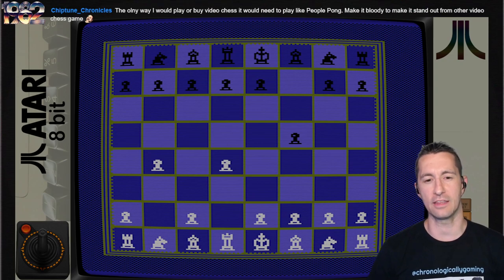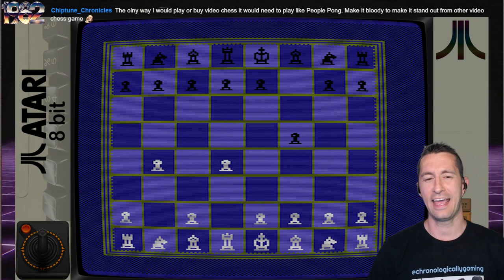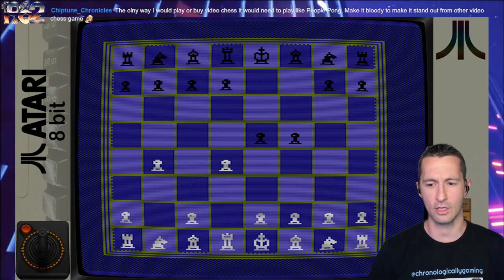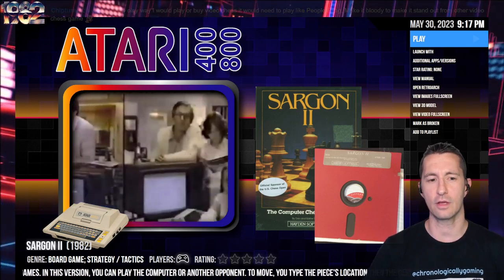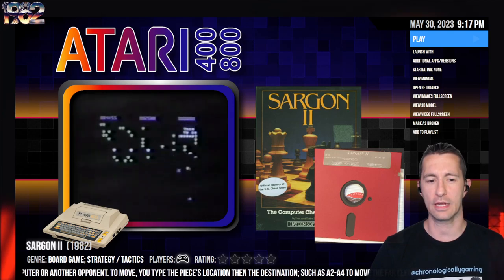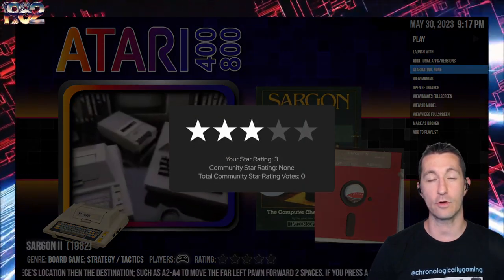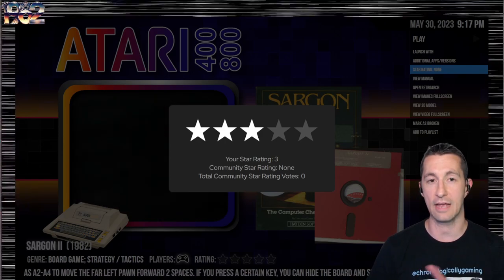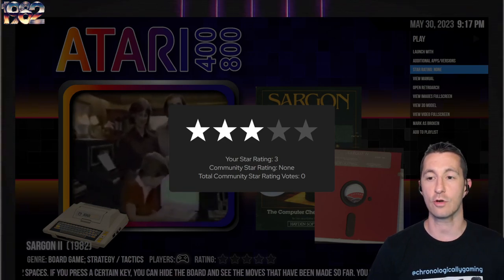Let's pop on the disc and play Sargon 2 at the beginning of April 1982 by Hayden Software. We've already played a lot of chess. Unless you're a skilled chess player challenging the program, it'd be hard to tell. Sargon 2 is mentioned in reviews as a quality chess game with very good AI, especially for the Atari home computer. But I'm going to say average because of having to type in moves instead of using a joystick — three stars for Sargon 2.